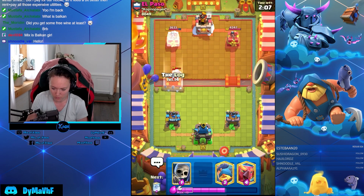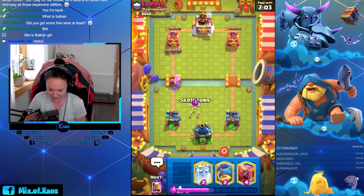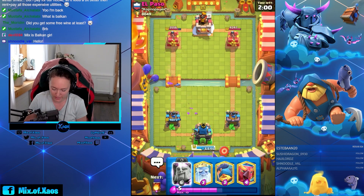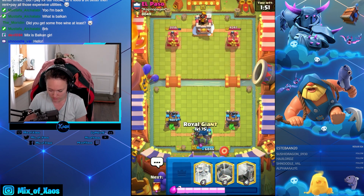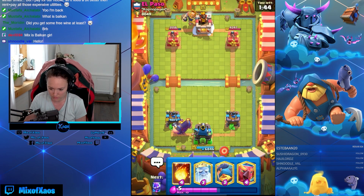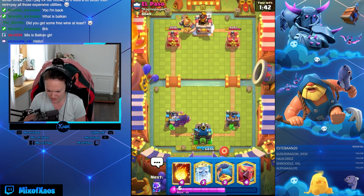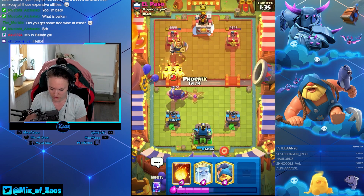Expecting his royal giant to come to my back. Great start, okay okay okay it's better for us right now. Much better — let's go with the bold version. He's gonna go with his own in the back. There's nothing — he has to kill it though. And we can kill his quicker, I assume.